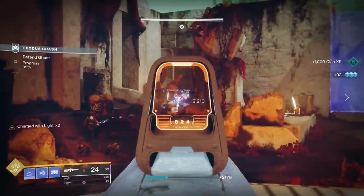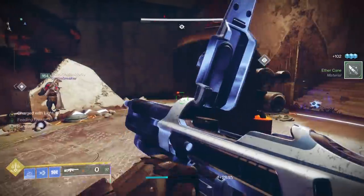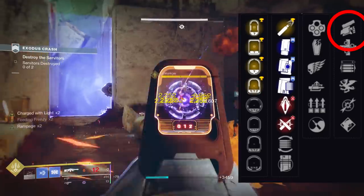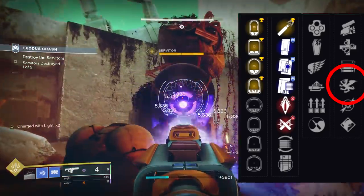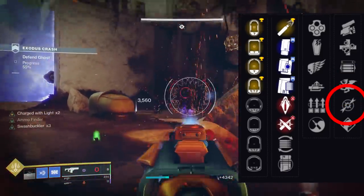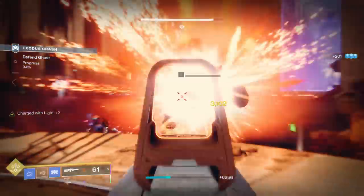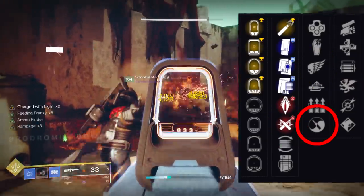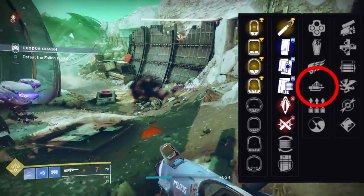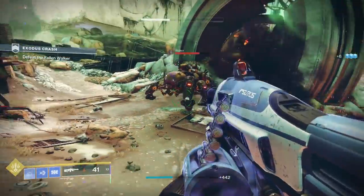For PvE the standout first-column option is Auto-Loading Holster, which is especially great on a slow-reloading machine gun. Pair it with Extended Mag and you're looking at around 70 rounds — really solid. In the second perk slot: Swashbuckler is great in both PvP and PvE; Vorpal Weapon gives increased damage against supers and bosses — not bad here; Dragonfly adds elemental explosion damage decent for PvE; and Tap the Trigger increases accuracy on the initial pull, great for PvP. The PvP god roll is Ricochet Rounds with Killing Wind or Zen Moment plus Tap the Trigger, and the PvE god roll is Extended Mag plus Auto-Loading Holster combined with Swashbuckler, Vorpal, or Dragonfly.